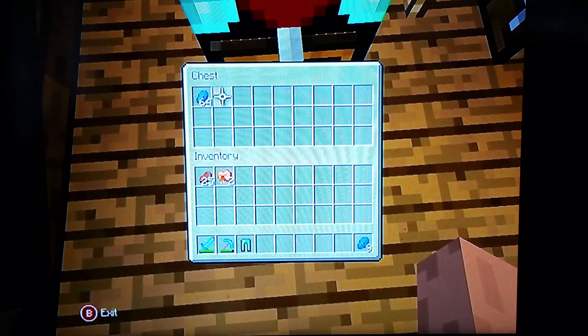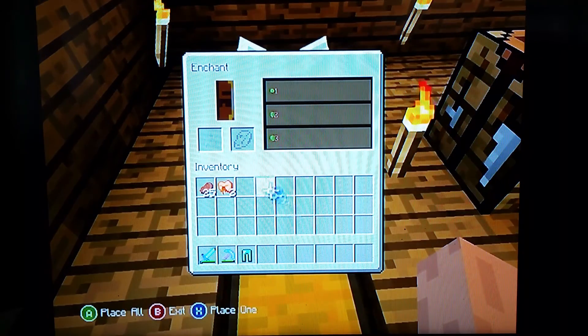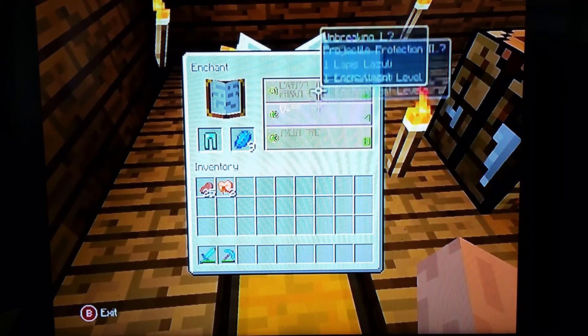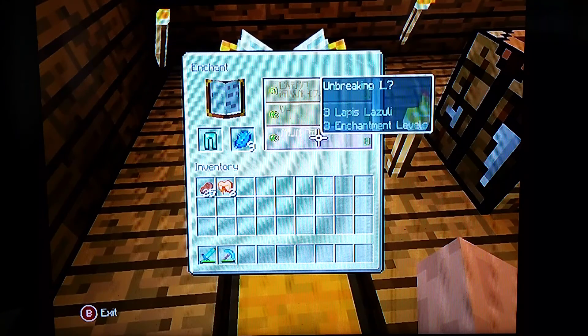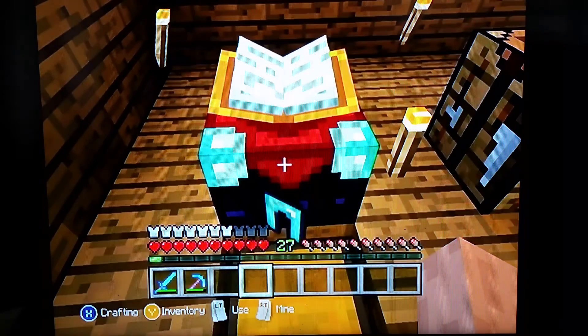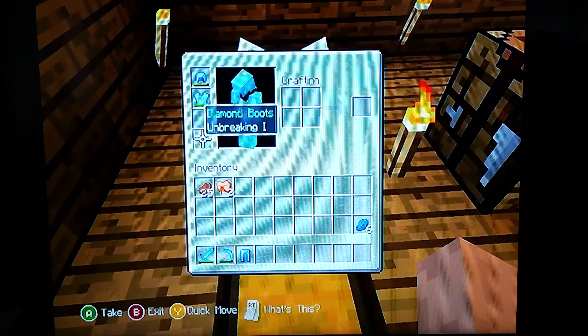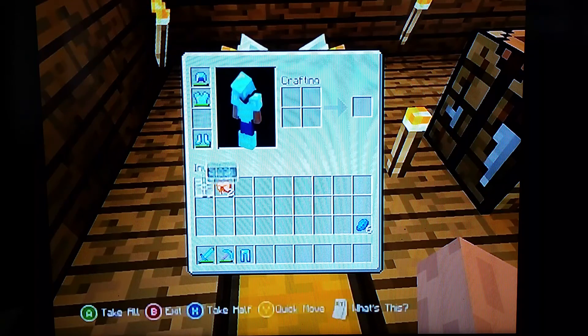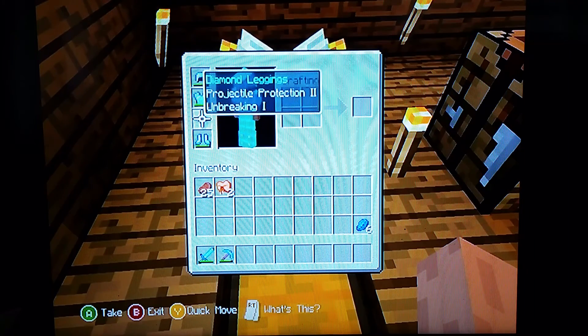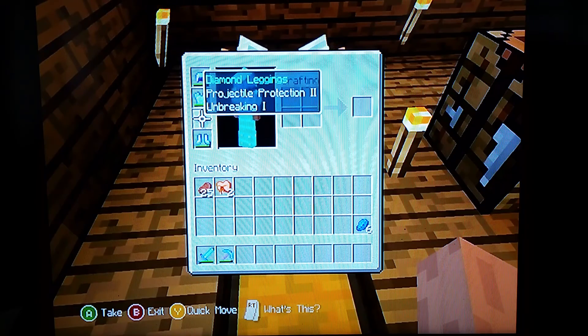And I need to get some Lapis — we need to enchant this. What are we gonna get today? Oh, unbreaking. What enchantment level is that gonna be? Let's just use that. So this has unbreaking on it.